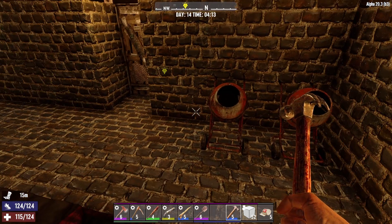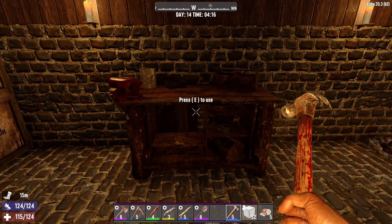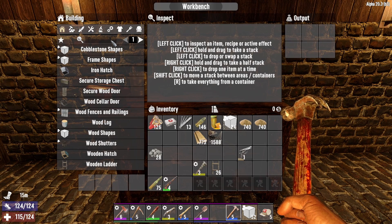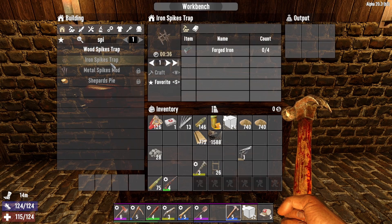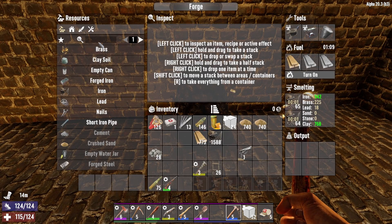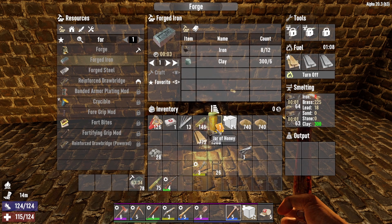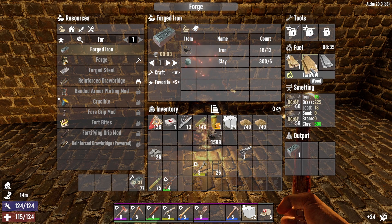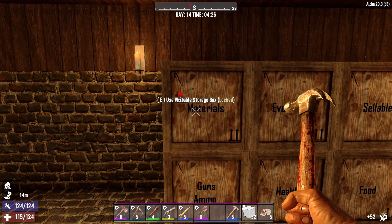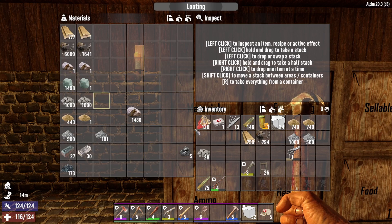Today is day 14 which means we have a horde night tonight - that's gonna suck. I'm not really ready for it, I can't run. I was trying to make the spikes, I was hoping for iron but it's gonna be forged iron. We're gonna have to pump out a lot of forged iron because this episode it's pretty much going to be trying to get as much done in preparation for horde night. I've got a lot of sand but not a lot of stone.